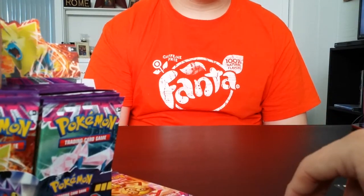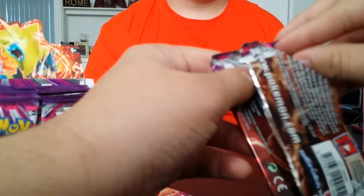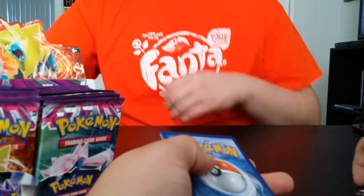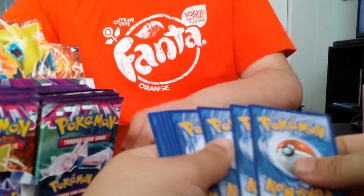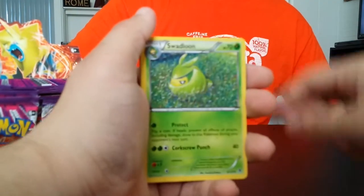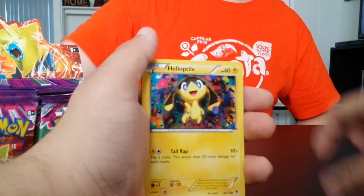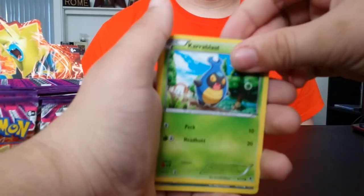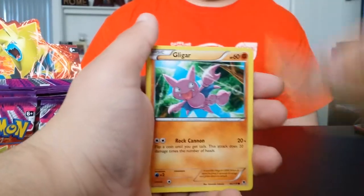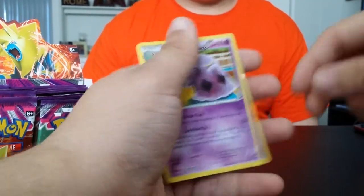So let's start hitting some holos, why don't we? Let's pull from the middle of the box. Code card. Starting with Zygarde — yeah! Swablu, Roller Skates, Purrloin, Helioptile, Karrablast, Ditto, Gligar. Reverse Moomoo — that's cool — and Swalot.